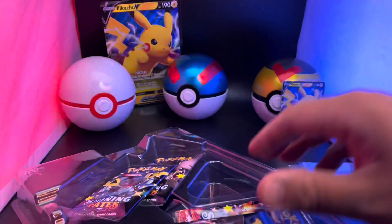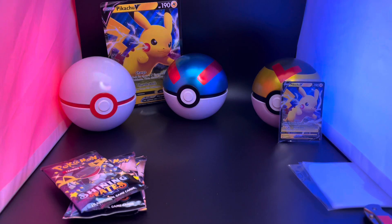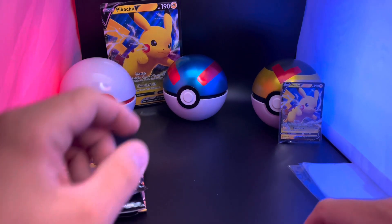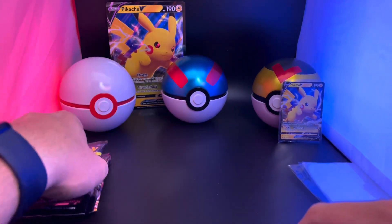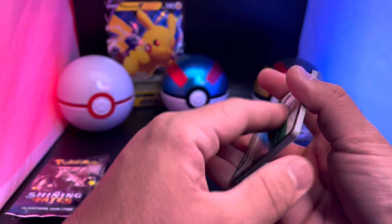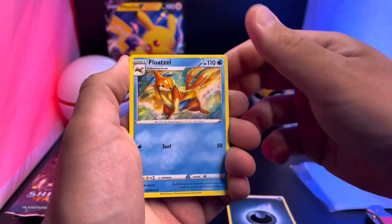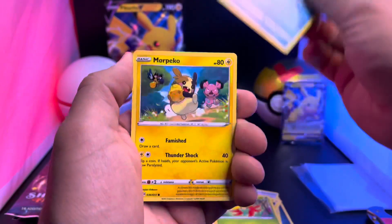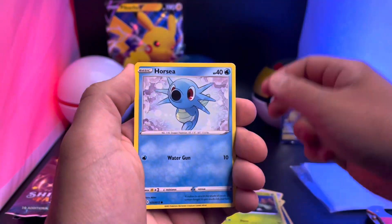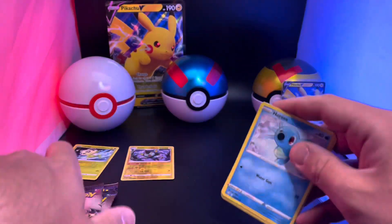Take the four packs out, nice and easy. Let's start it off with the first pack - one, two, three, and four. We got Darkness, Float Stone, Team Yell Towel, Rotom, Casa, Flareon, Shootle, Morpeko, Kakunia, Horsey, Luxio, and Celebi. No big hit right off the bat, but that's all right.